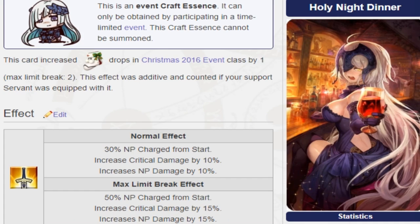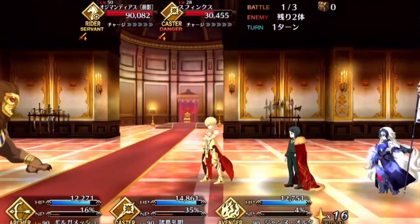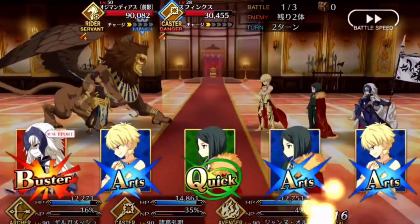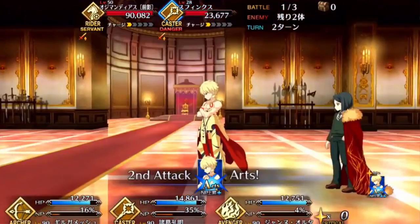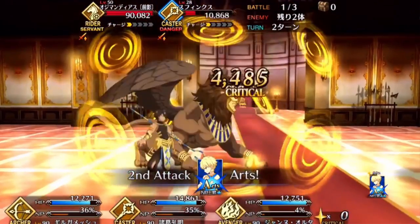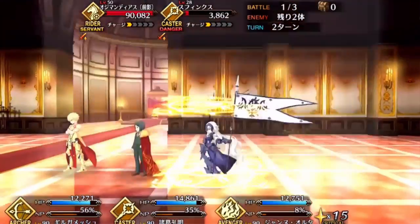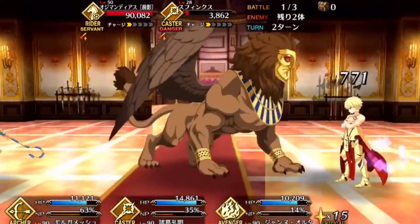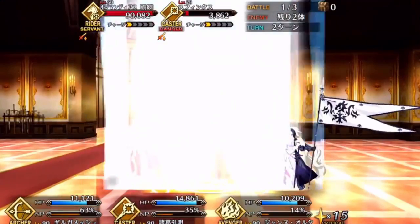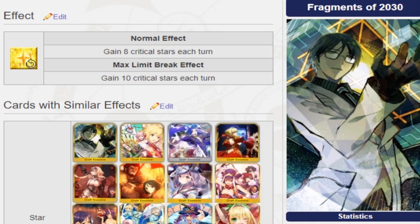For Craft Essences, I recommend Holy Night Dinner. This basically helps him start with 30% NP gauge, and 50% when you limit break it, helping him use his Noble Phantasm faster. It also increases his critical damage by 15%, which is great for his critical cards.